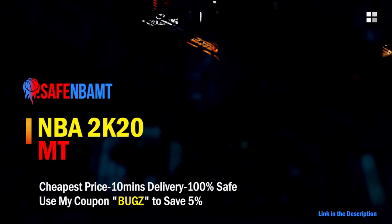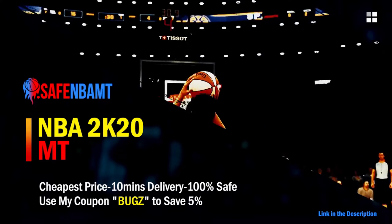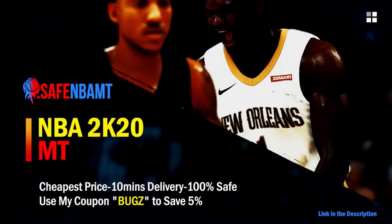What's good guys, if you want cheap, fast, and reliable NBA 2K20 MyTeam coins, head on over to NBAsafe.com and use code BUGS for 5% off at checkout.